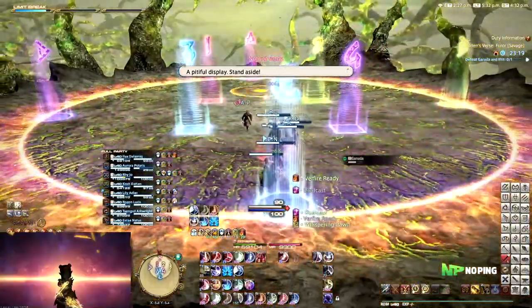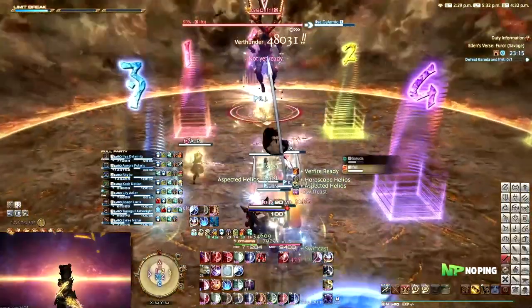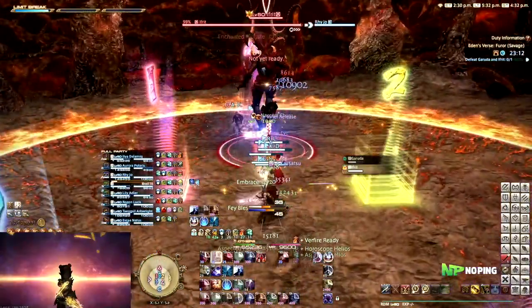Here we have Ifrit spawning in, so just make sure you run away from this. It does not do a crazy amount of damage, but using a shield and standing away from it is always going to be very nice.